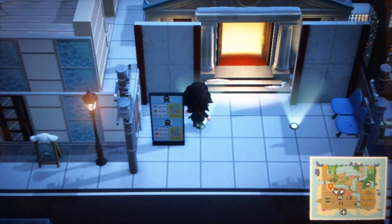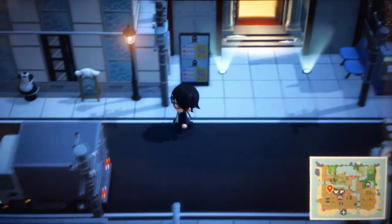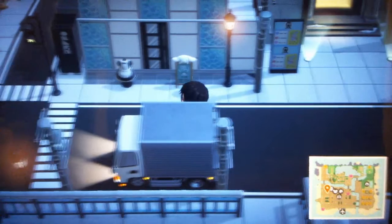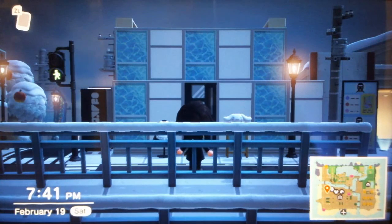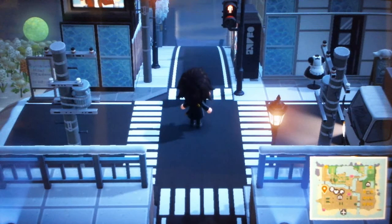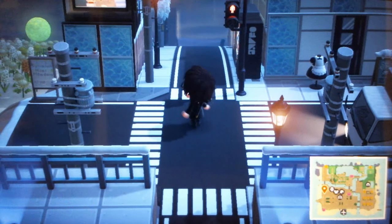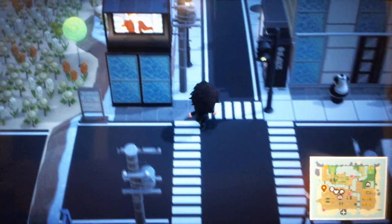There's nothing behind the train station museum besides just access to that line of buildings I showed earlier. So this whole road has been moved over one tile so that I could fit in more buildings on this side. The first thing we've got here is this building with a TV in it to look like one of those big skyscrapers with screens on it.